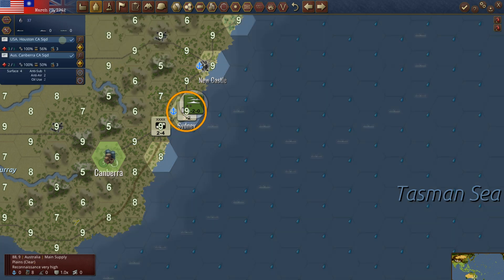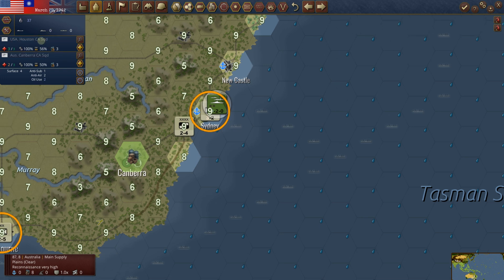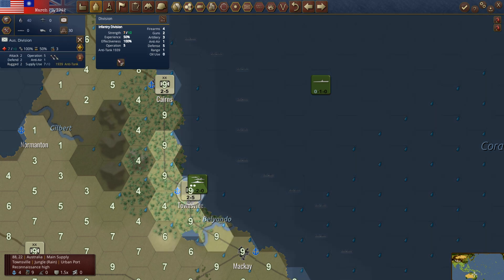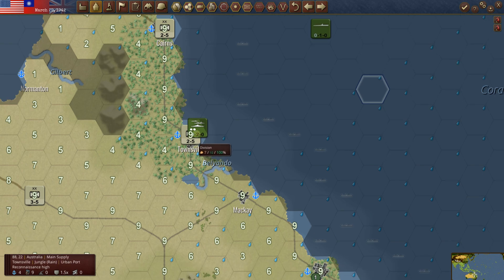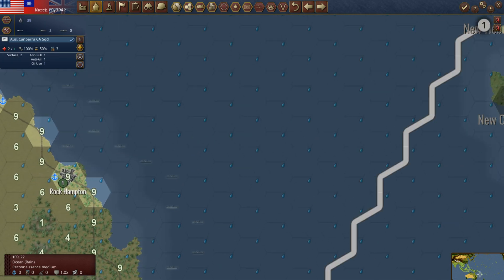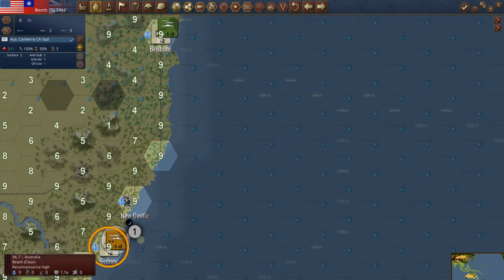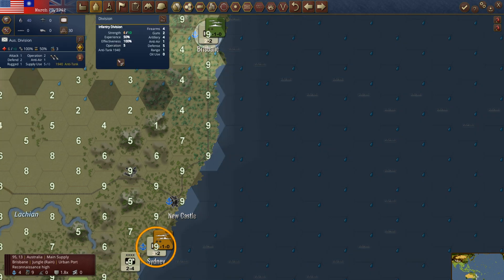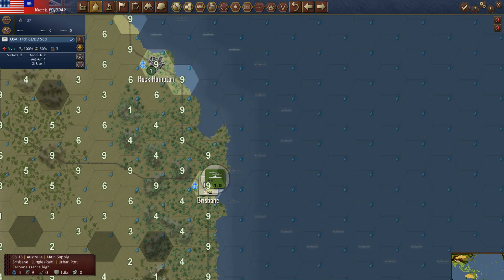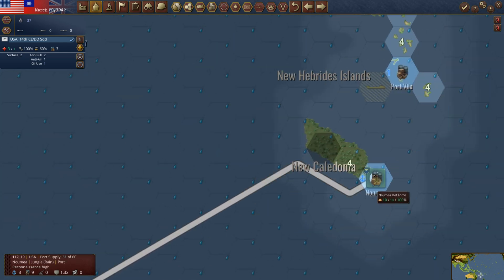The Houston is now three of three — it has been repaired, with three supply and 56% effectiveness, and uses one oil. I'm going to bring it up to Townsville and put it in there for now — we may eventually move these units over to Moresby, but they're prime bombing candidates so I really don't want to give the Japanese that target. We do have the Canberra out here at two of three; when repaired we may move it out to Nomaya or up to Nomaya. What's happening at Brisbane — we've got an infantry division here. No escorts to embark, unfortunately.